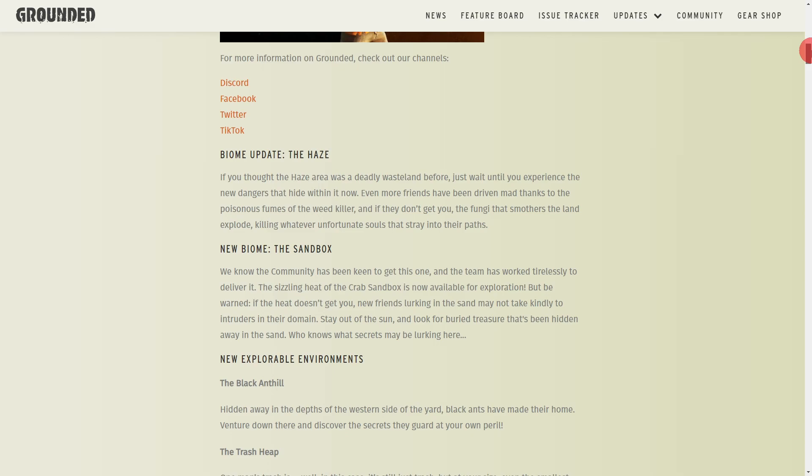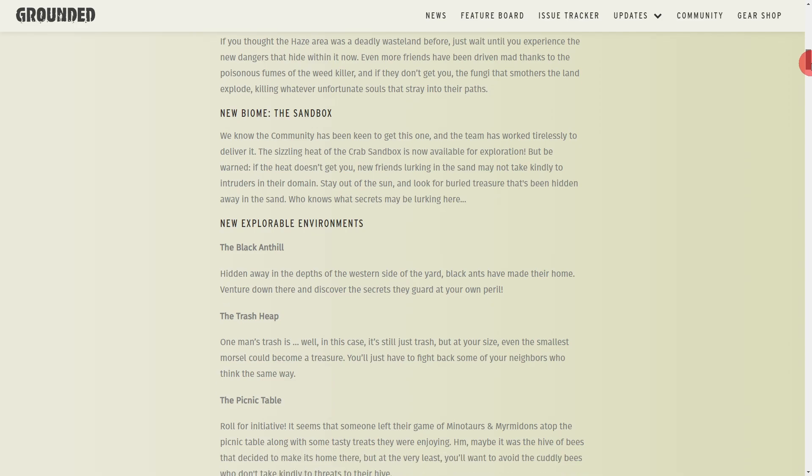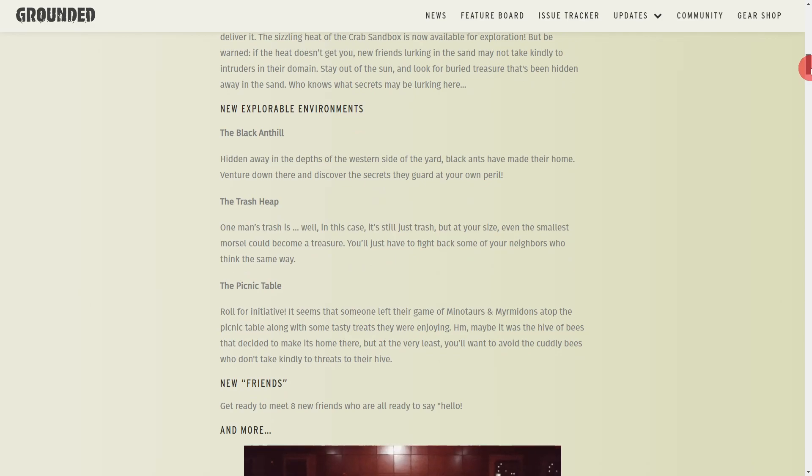A lot of things are the same in these patch notes as they were with the public test patch notes. The haze biome has been updated — they changed a lot going on in that whole area of the lawn, so definitely go check that out. The sandbox is very hard; it's going to be a tier three environment, so do a lot of saves and be ready to die a lot if you're playing in normal mode or above.